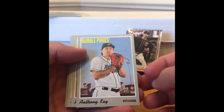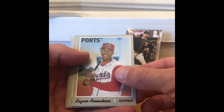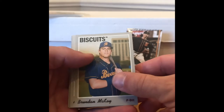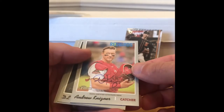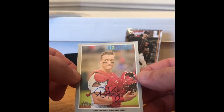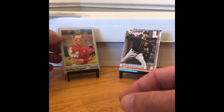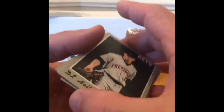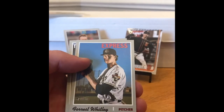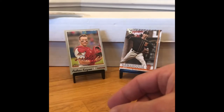Rumble Ponies — that was Pete Alonso's team. Austin Kay, Lazaro something, Brandon McKay. Oh my goodness — Andrew Kinzer, on-card autograph! That is nice, from the Redbirds. He's not on the list but it's still nice to get. You can never beat a minor league rookie card autograph of a player. DJ Hall, Newton, Forrest Whitley, and Vince Fernandez. Second pack — pulse and fire — got an autograph!